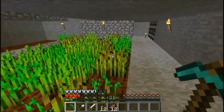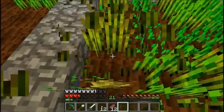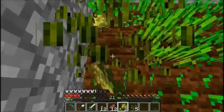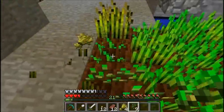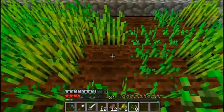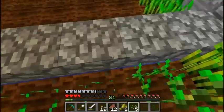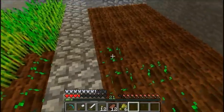Hey guys, DioCraft here. We are back in our 1.3 testing map, and today I'm going to be using the Amidst mapping tool to actually go ahead and find a village, because the closest one was really far away. What kind of surprises me considering we have so many plains and deserts around. But we're going to go check that out and see if we can trade some wheat or something with the villagers — I think that would be nice.